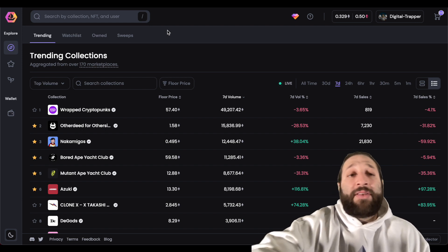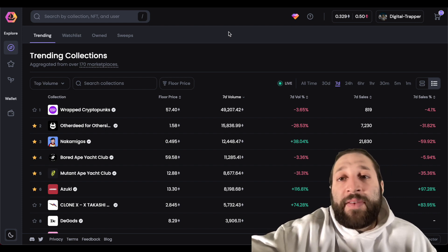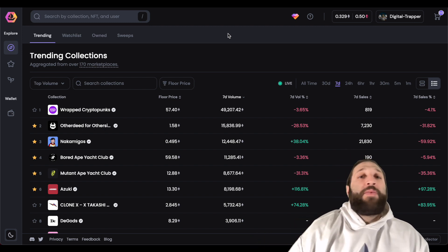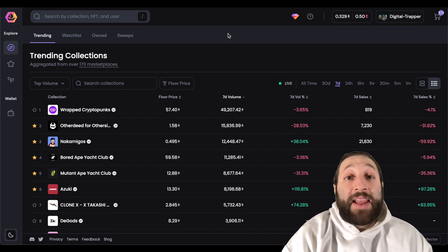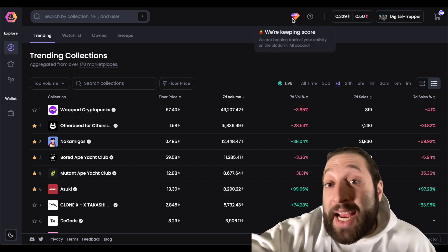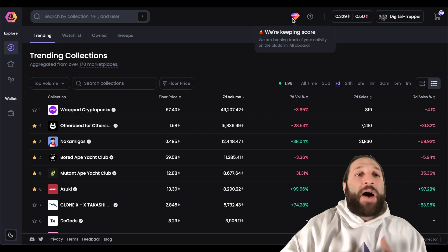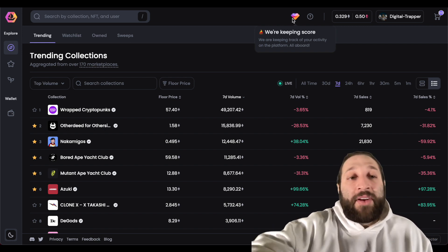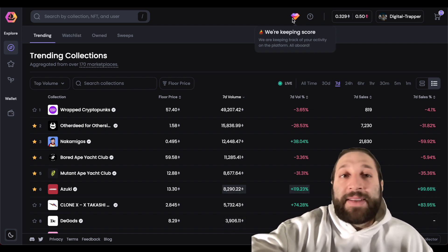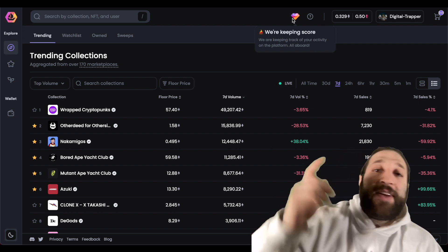I'll use the regular OpenSea platform for manual bidding and the collector view. If you have any questions, post them below. I'll also be giving a random NFT to someone in the comments — post your favorite collection. Keep working on bidding, sweeping, buying, and selling to earn a huge airdrop. If OpenSea doesn't deliver one, they'll have let a lot of people, including myself, down. See you in the next video.